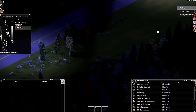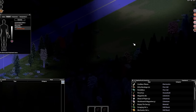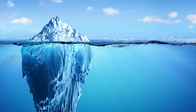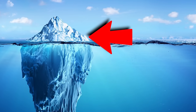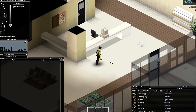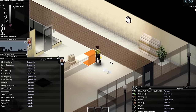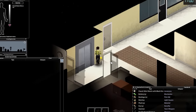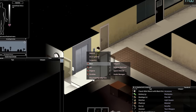Some of you watching this video might know what an iceberg video is, but for those of you who do not, an iceberg has around 8 different layers to explore, starting at the very tippy top and going down. At the top of the iceberg, I'll discuss some pretty common knowledge about the game, but the further down I go, I'll talk more about some missing or removed features, hidden lore or theories, or really anything that isn't widely known.